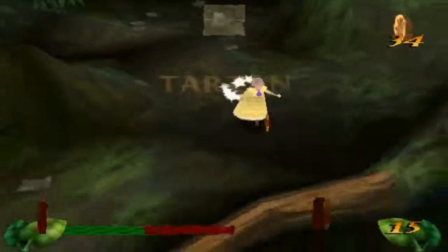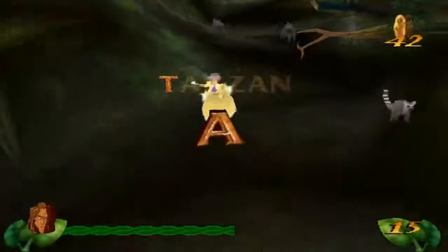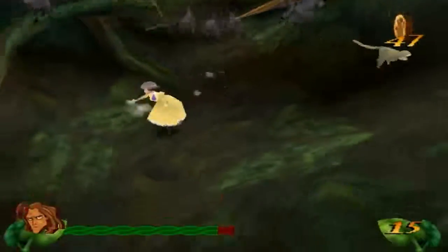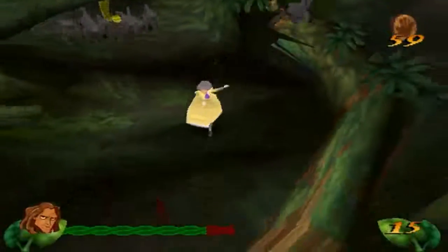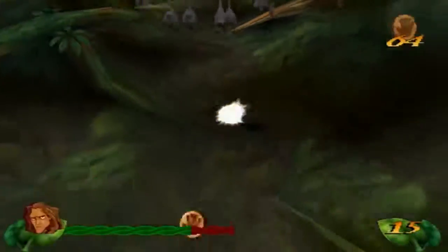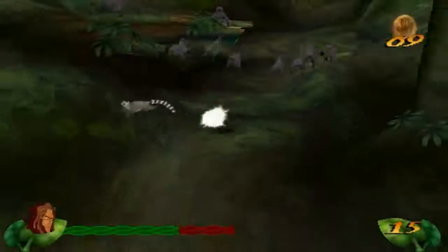Here we go again. We have to run, avoid, collect, and jump at the same time — it's gonna be pretty crazy. You can avoid this, you can also avoid that. I think I just hugged to the right and then immediately hugged to the left. Don't really be worried about getting damage in this level. It's pretty hard to not get damaged; I would like to see someone do a no-damage 100% run of this level.